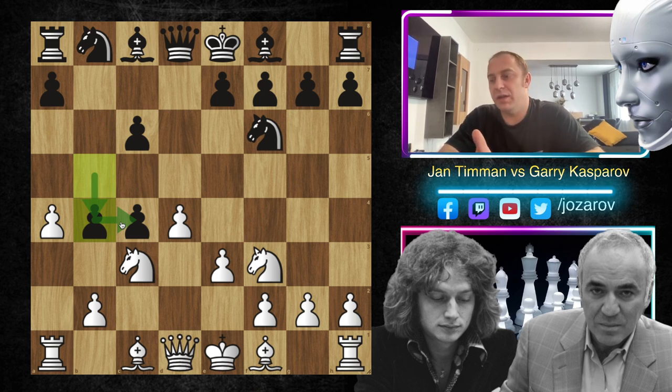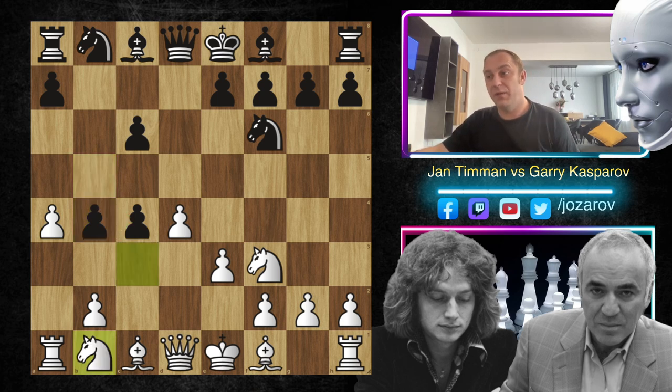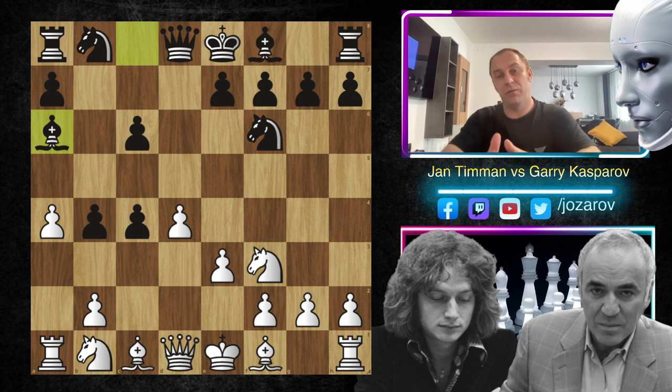The idea of the Alapin variation is to expose white's pawns, create some weaknesses, and then try to trap and grab them. But Kasparov will not allow Jan Timman to breathe. After move b4, he plays first bishop to a6, inviting Jan Timman to battle for the pawn. Kasparov has grabbed the pawn and is now challenging Timman to recapture it somehow. So far the c4 pawn is protected, so Jan Timman tries the move queen to c2.